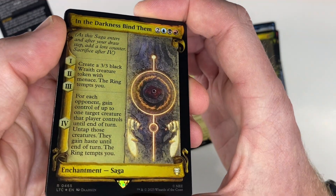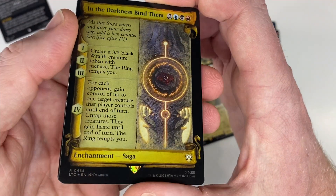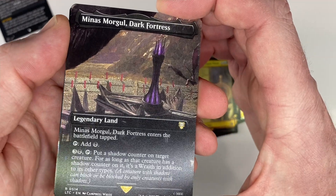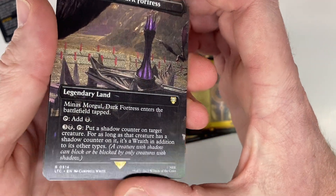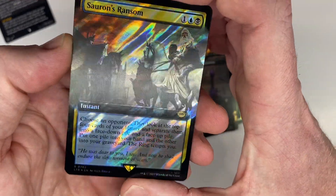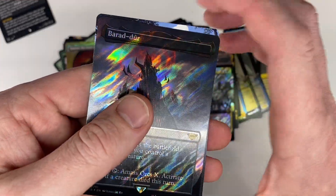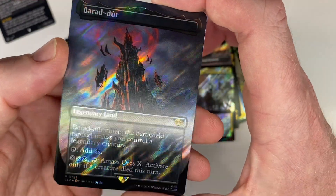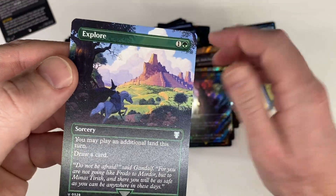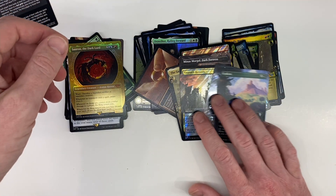The Darkness That Binds Them — a saga, that's pretty cool. Three different manas. Venus Smorgul, Dark Forces. Borderless at least. Sauron's Ransom in Surge Foil — that's pretty nice. Barad Dur — that's my land in a Surge Foil. And Explorer — last card. Not too bad.